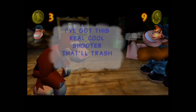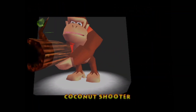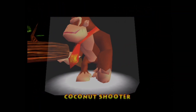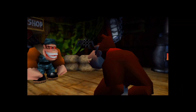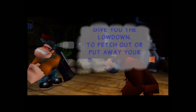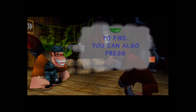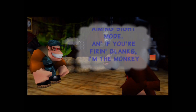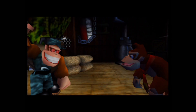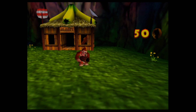What Funky Kong is telling us is that we must pay banana coins — which also applies to Cranky's Lab. We're now able to use the first weapon in the game, specifically for Donkey Kong: we get ourselves the Coconut Gun, or Coconut Bazooka.